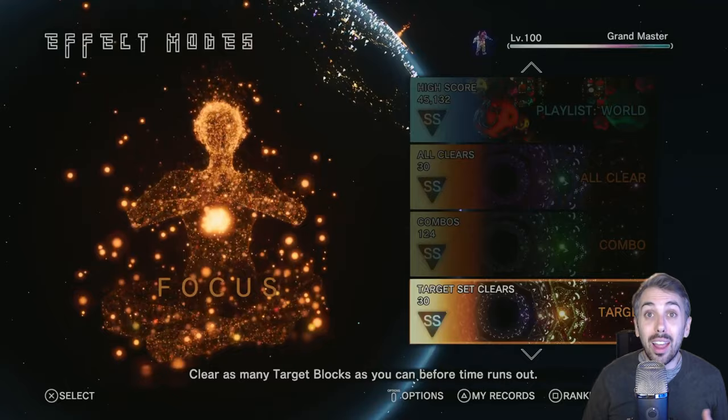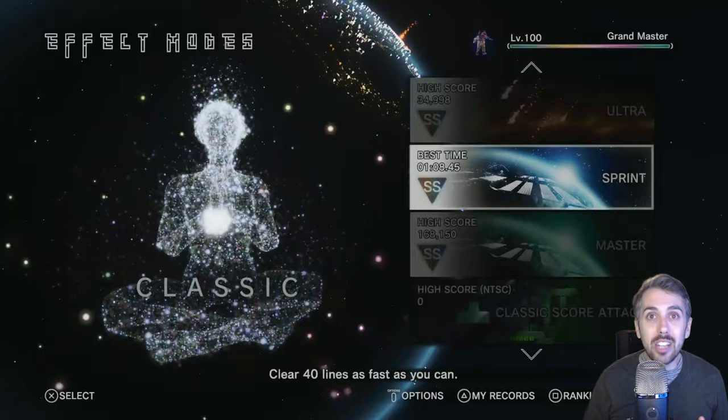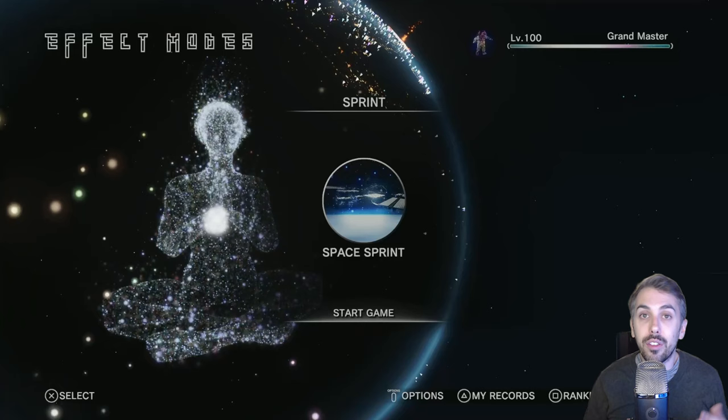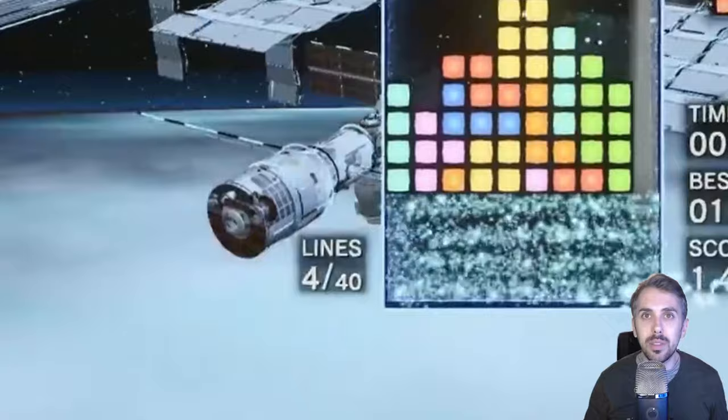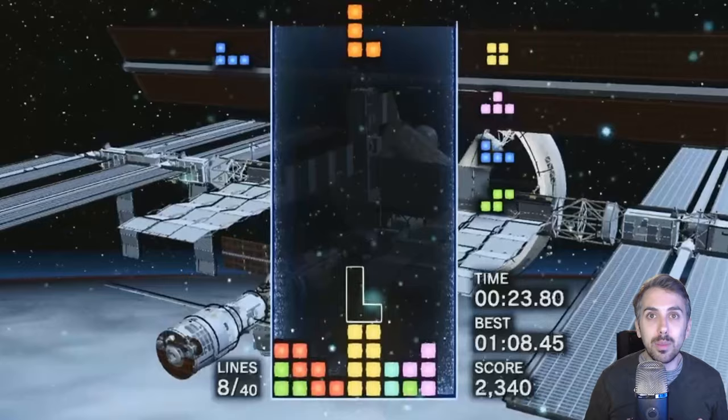Okay, let's now talk about the two modes that were the biggest challenges in the entire platinum. I'm not exaggerating when I say these two modes are some of the toughest gaming achievements I've ever managed to pull off. The first is Sprint. In Sprint mode, you play as fast as you can, trying to clear 40 lines. In order to get double S rank, you need to clear 40 lines in under 70 seconds. I think this mode more than any other shows off your raw Tetris skills.